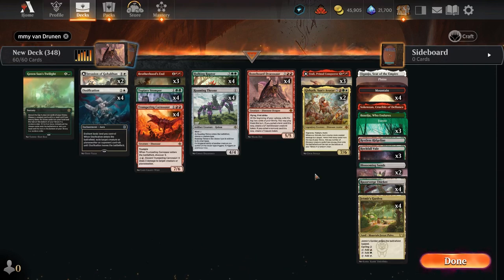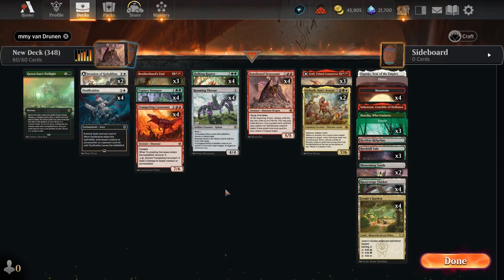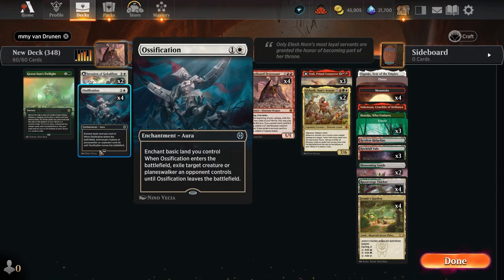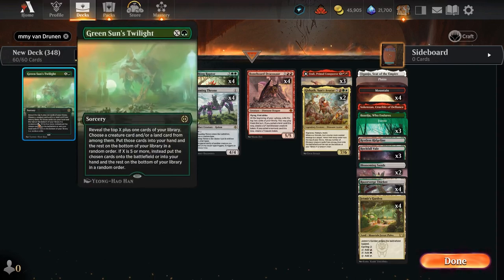Because we're focused on the top end and a combo of sorts, we're running very little early game — two Invasions of Gobakan to clear the way for Roaming Throne and Gizath, plus a little Boros White protection. We need some removal since there are powerful creatures in the format, so we're running four Ossifications. We're a little light on untapped basic lands — only eight — but we're running four Stompers, so that shouldn't be a problem.